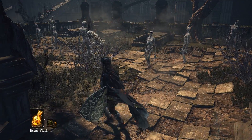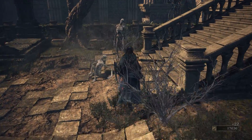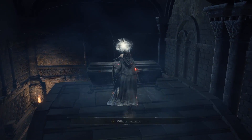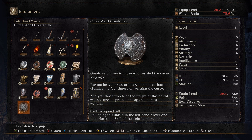Before we head up the stairs on the left, let's go unlock a shortcut. But first we also have this item — the Curse Ward Greatshield. Anyone who's played Dark Souls 2 is probably thinking that's the shield the Pursuer uses. The Pursuer's shield has indents on the left and right; this one has them on the top and bottom — completely different, probably just a small design change. This is actually one of the few looted items upgraded with Titanite Scales, considered a soul-transposed item. It's a massive shield — 17 weight units, 34 strength to wield.